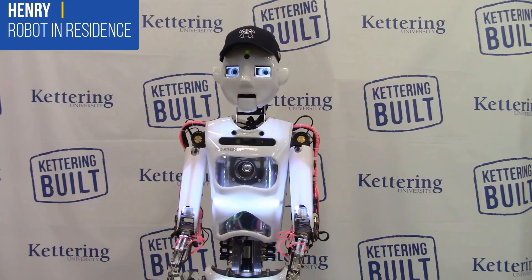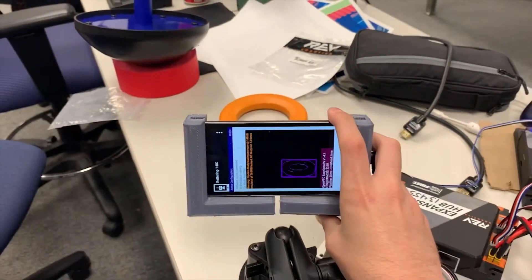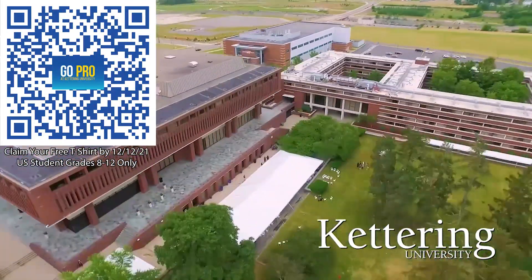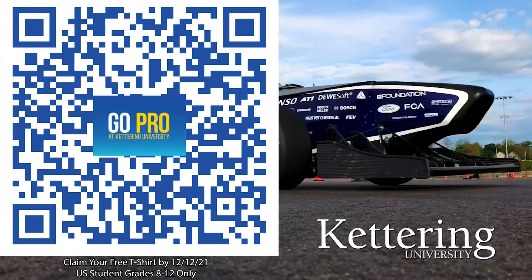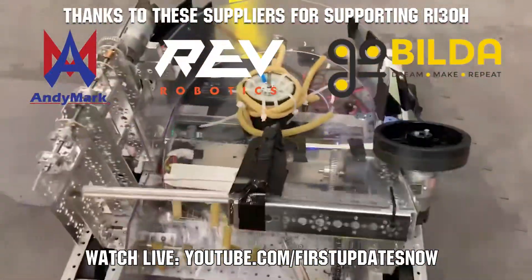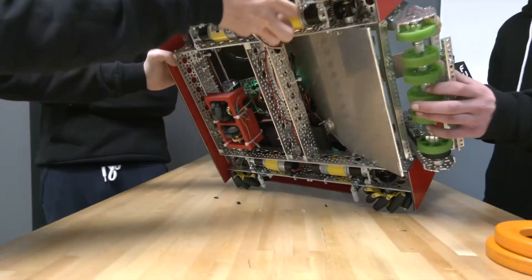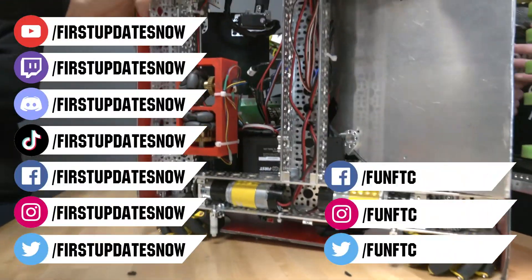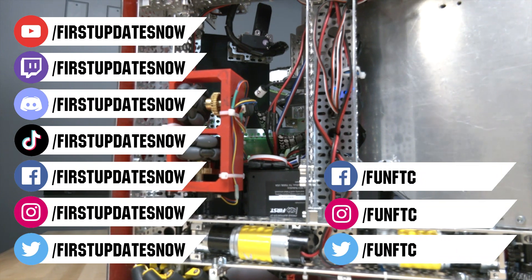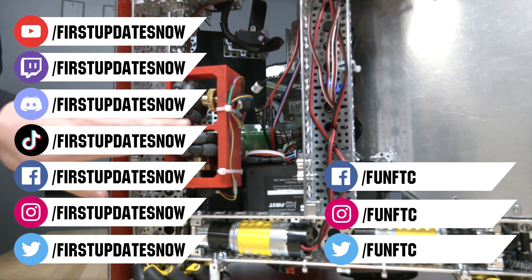Thanks to Kettering University for their support. Kettering is the only school in the US that allows you to work as an engineer your first year with their three-month on, three-month off co-op programs. US students grades 8 through 12 can scan the QR code for info and events at Kettering, and get a free t-shirt when you sign up by December 12, 2021. Thank you to Animark, Gobilda, and Rev Robotics for providing components and giveaways. Like, subscribe, and ring the bell. Watch live at twitch.tv/firstupdatesnow, join the Discord at discord.gg/firstupdatesnow, and follow FUN FTC and First Updates Now on social media.